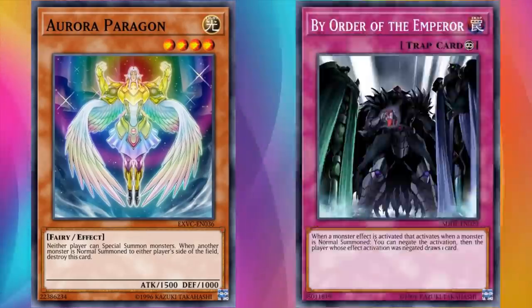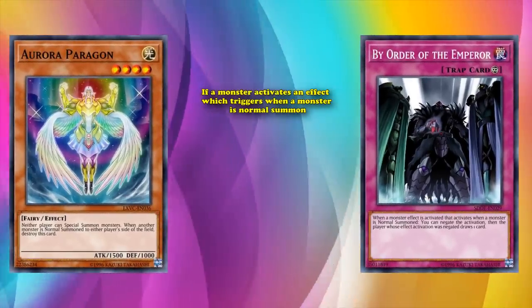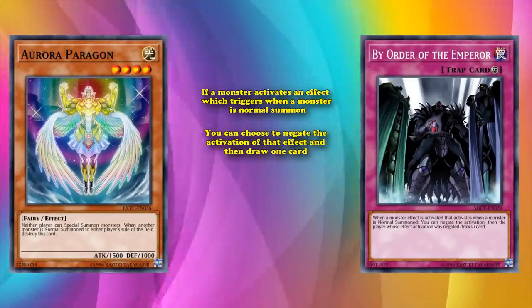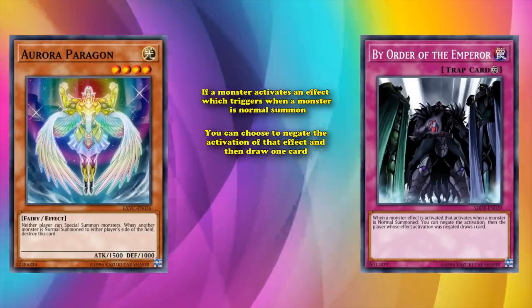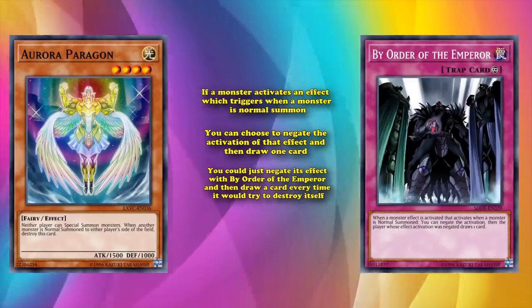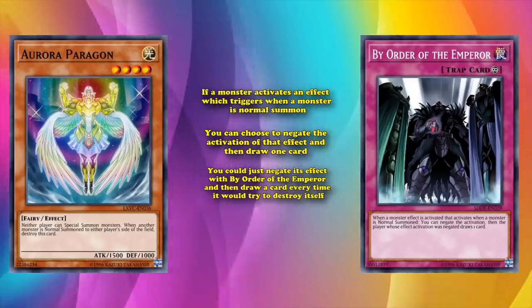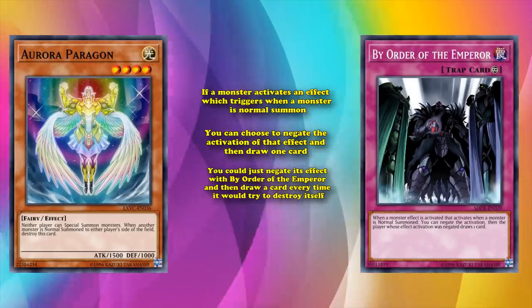However, there is a way around it. There's a continuous trap card called By Order of the Emperor, which has the effect that if a monster activates an effect which triggers when a monster is normal summoned, you can choose to negate the activation of that effect and then draw one card. Aurora Paragon's effect involves the normal summon of a monster, so you could just negate its effect with By Order of the Emperor, and draw a card every time it would try to destroy itself.